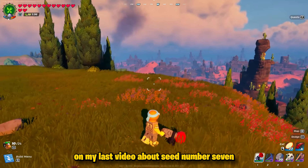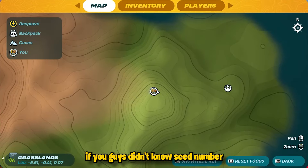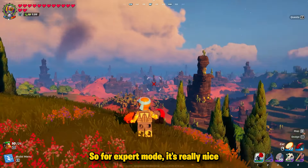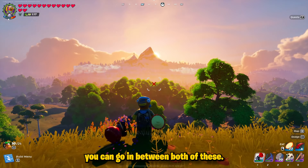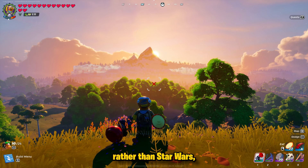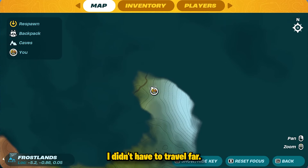I had a lot of questions on my last video about seed number seven and really what it was. If you guys didn't know, seed number seven is just the world that you would type in when creating a brand new world in the game. For expert mode it's really nice because you can see that your grasslands area is right in between both the frostlands and dry valley, so without really having to walk very much you can go in between both of these. So when we end up building our base inside of the main world rather than star wars, we're going to be building ourselves right around these areas here.